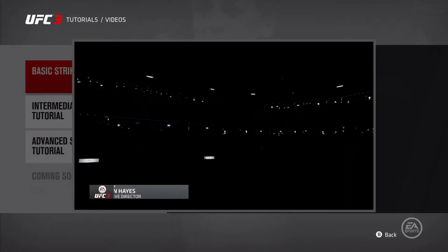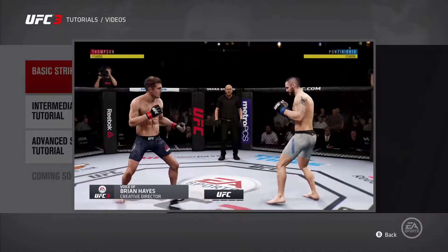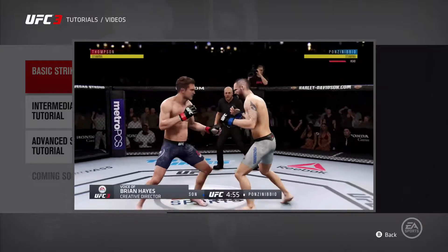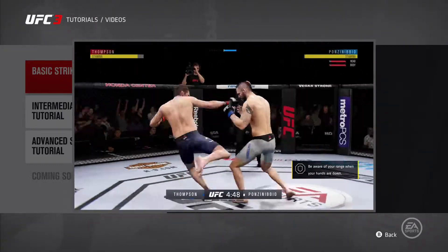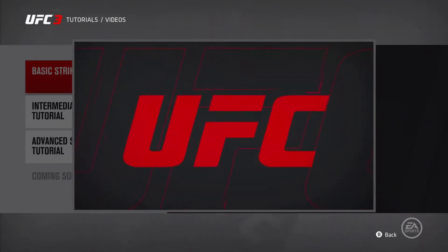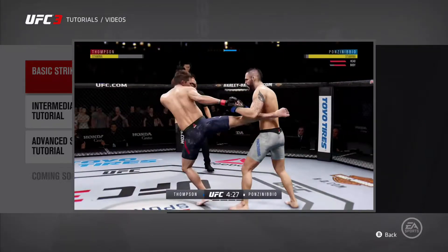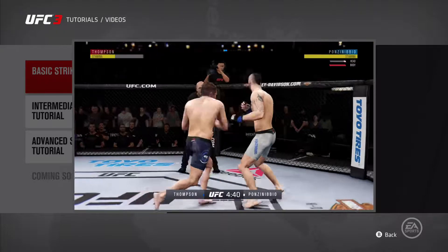What's up UFC fans, creative director Brian Hayes here with some tips to help you out when it comes to striking in EA Sports UFC 3. First things first, you're trying to do damage to your opponent. You can attack your opponent's head, body, or legs, each of which has its own health meter. The more damage you do to a region over a short period of time, the more likely you are to cause a health event.